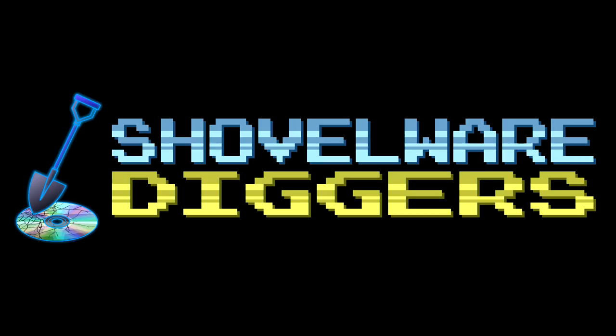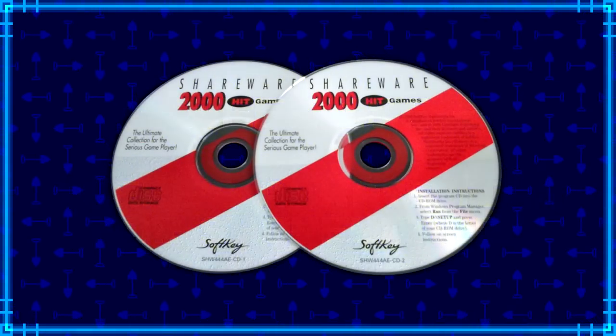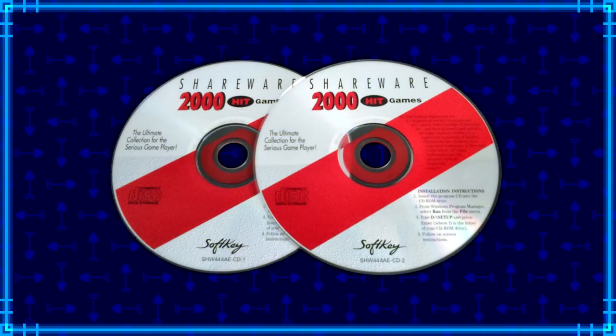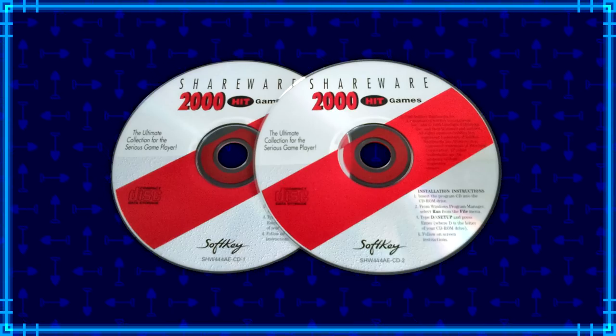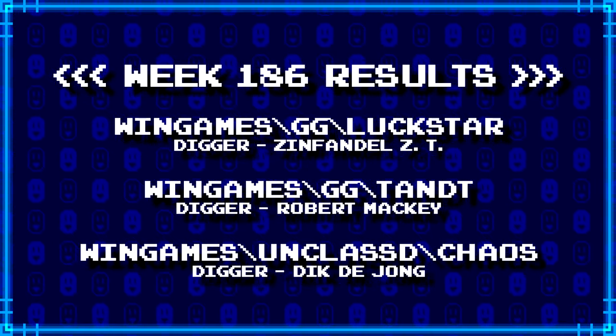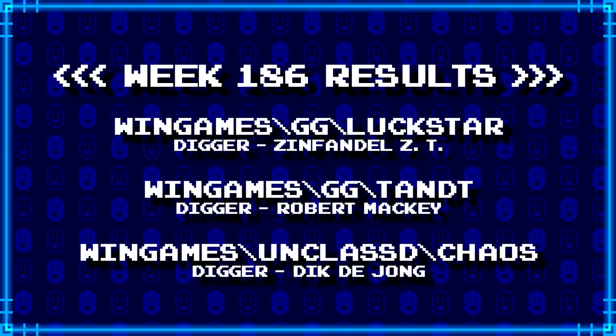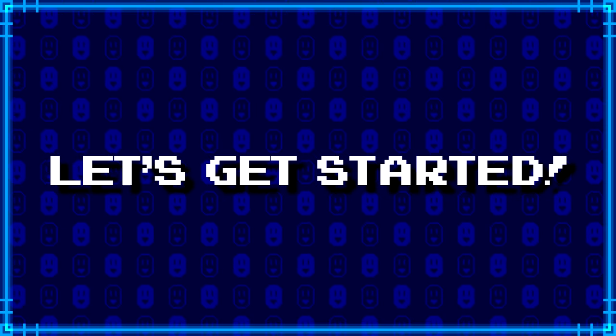Welcome to Shovelware Diggers. Our dig team is currently excavating the Softkey Shareware 2000 Hit Games 2CD Collection. You can find a link in the video description containing the entire directory structure of this archive. Here's what our diggers have for week 186. For more information on how to join the dig team, simply follow the Patreon link in the video description. Now, without further ado, let's get started.